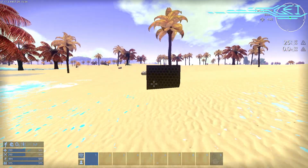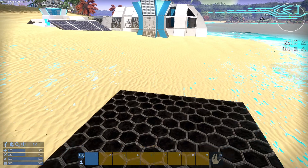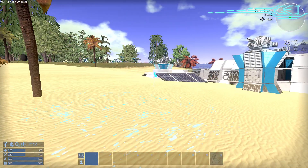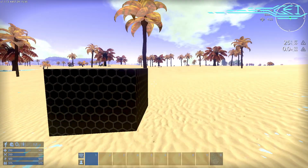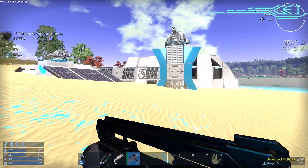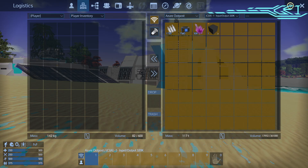Now, you cannot connect two separate blueprints — it all has to be part of the same core. The only way you can do that is in Creative by using the copy and paste tools, but you cannot do that in Survival at all. So just keep that in mind. I just pick that up and it's back in the inventory here.